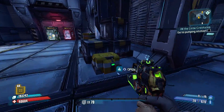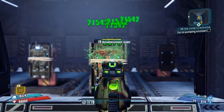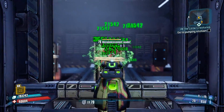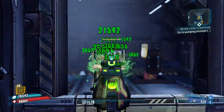Welcome back to another The Good, The Bad, and The Ugly, and I'm continuing on my pistols. In this video, I'm going over Dahl pistols. Dahl pistols, like all Dahl guns, are centered around burst fire, typically low recoil, and pretty overall decent stats.